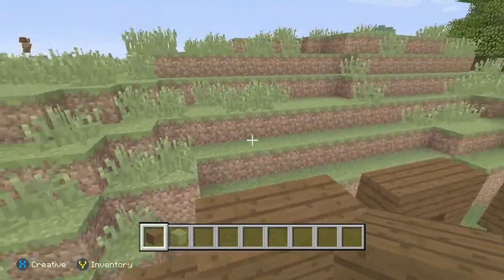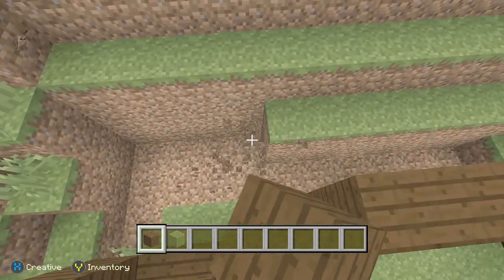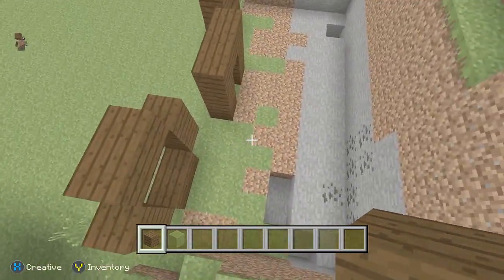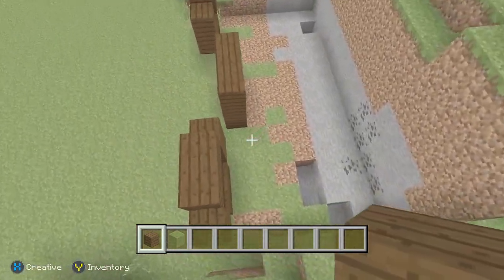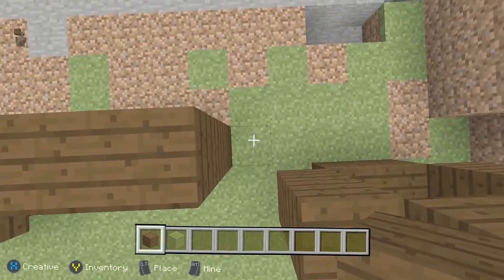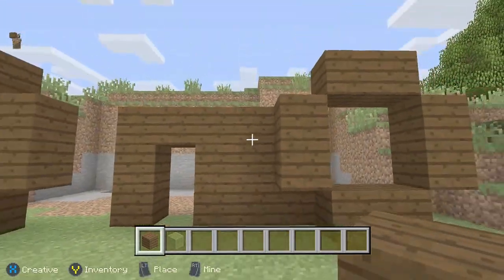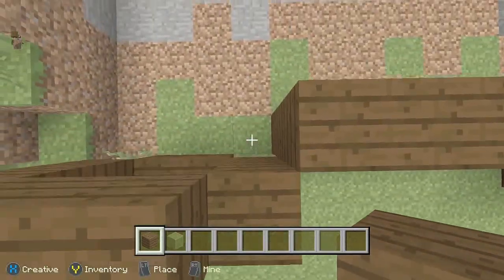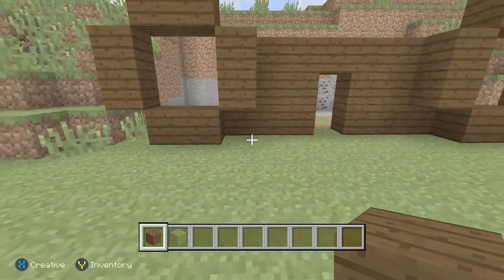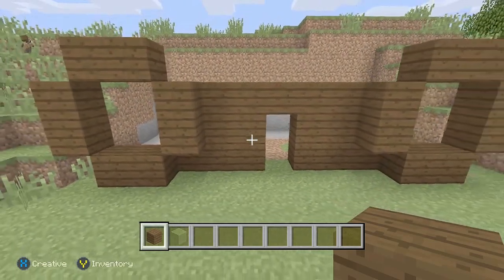Now we're going to get rid of some of this dirt — I'll skip it out so you don't need to watch me do that. We did that. Now we just want to quickly get rid of the floor, and I can do that quickly as well. Just next to the doors, we want to do this — just like that. Raise this one up and put a block there, so we can't see any of it, because we're going to have to close it up and put dirt there — you guys will understand in a minute.